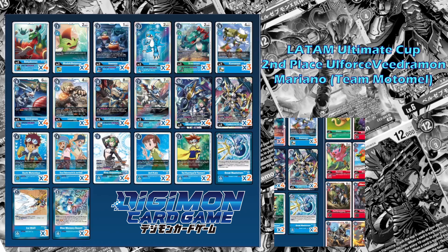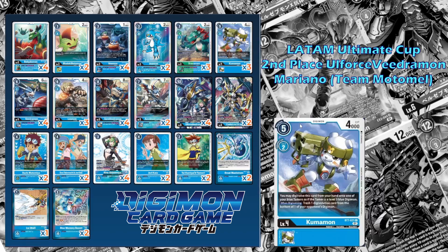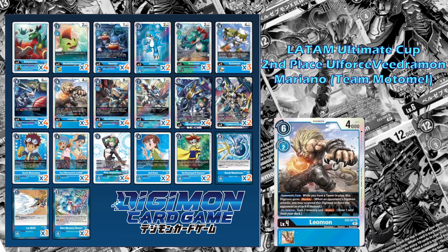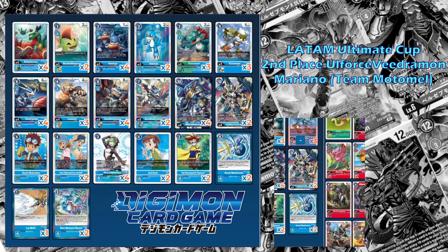Moving to the level fours — another area nobody agrees on. I really like Leomon; it's a fantastic card. You can play it for free, it's a blocker, and it really helps Belzemon grow. I did go down from four to fit another hybrid, and I really liked three hybrids — I'm going to keep it that way.